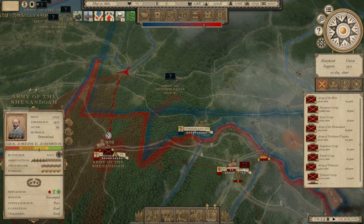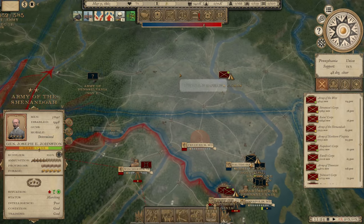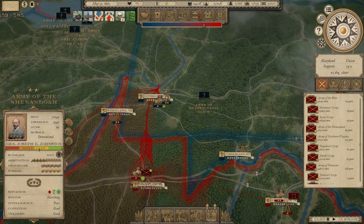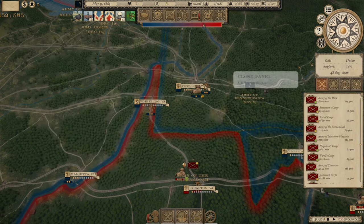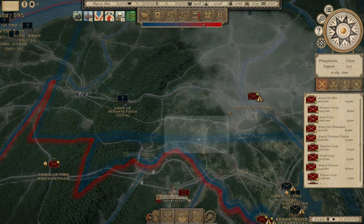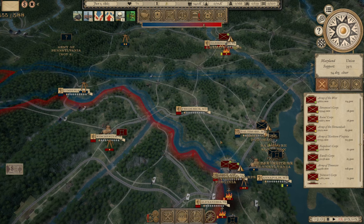So let's make a move on Pittsburgh. Major pressure right now on Pennsylvania — we've taken their capital and we're going after one of their two largest cities. I wonder if taking Pittsburgh might be enough to drop this thing, because he dropped seven points of national morale when I took Harrisburg. Taking Pittsburgh might be enough to end the war. That would be something.